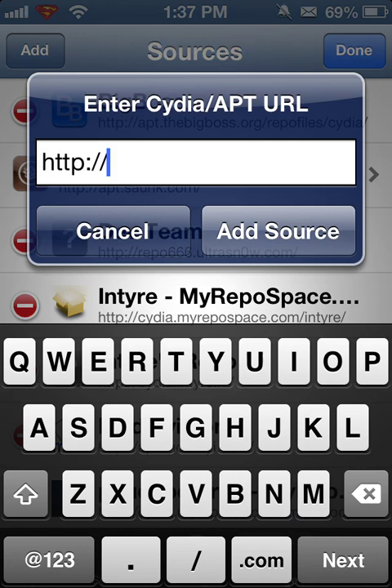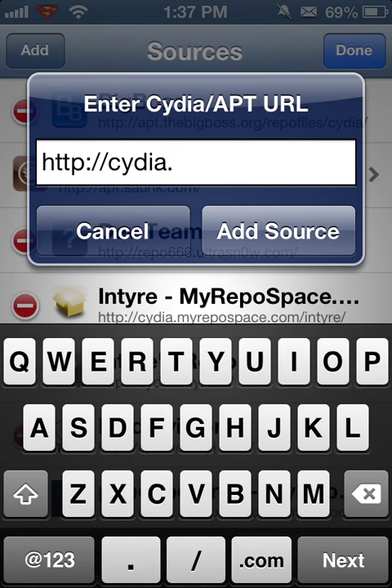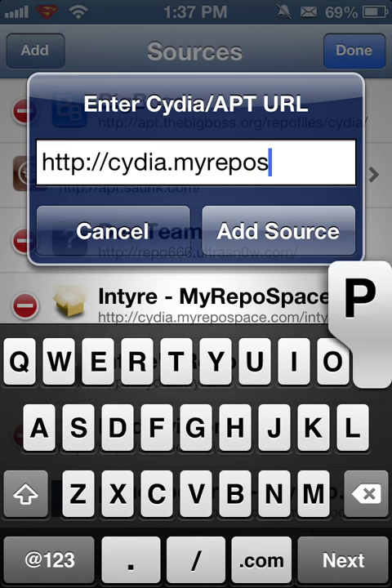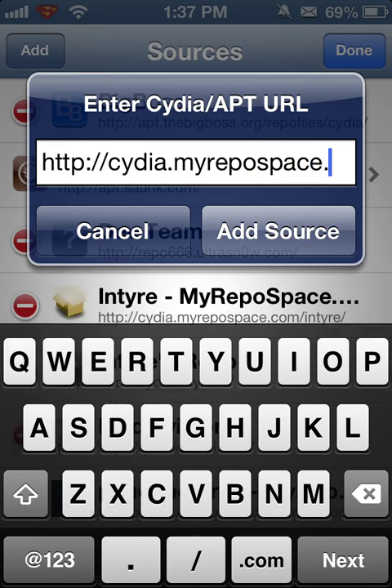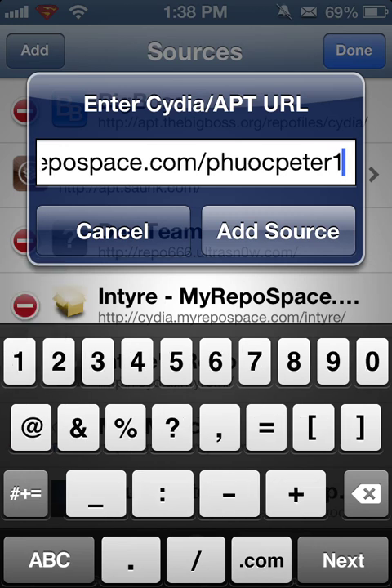There are so many — there's four that I know of that don't work — and people are saying that they did have it, but they don't have it anymore. I have in front of me written down the correct source to put in. The source is cydia.myrepospace.com slash phuocpeter19 slash.